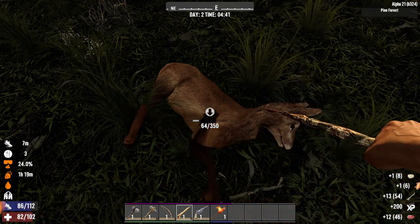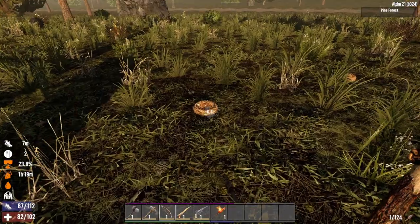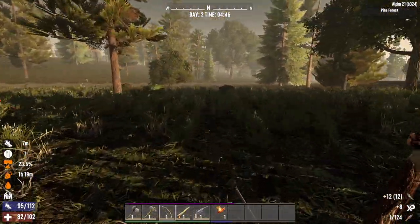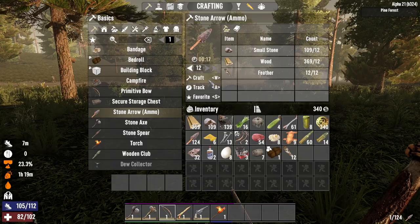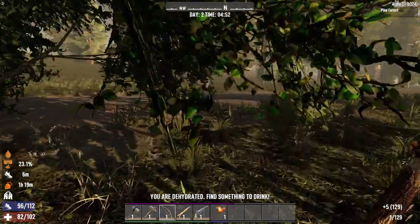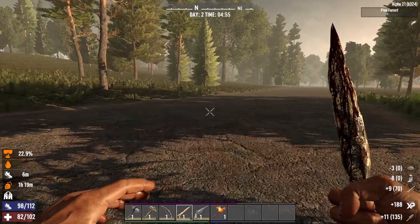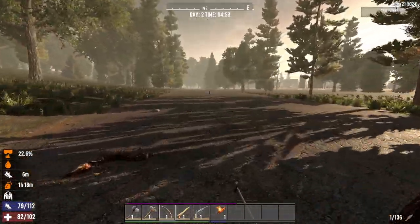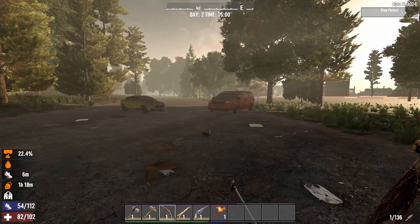Let's chop this guy up — all this meat is great, except for the fact that I have not found either a cooking grill or a cooking pot. How many arrows do I have — 124. Let's try and get up to 150. Alright, we're gonna leave our shed behind. The only water I have is murky water, and it's not great. Let's focus on finding a little plot of land to build on, and then maybe finding a cooking pot so I can boil some water.